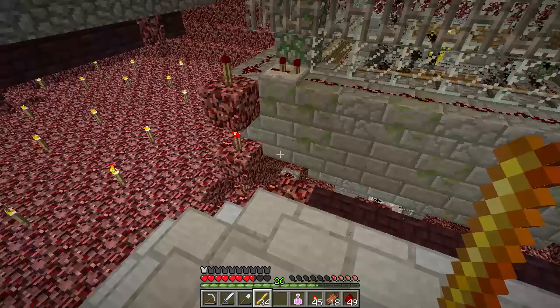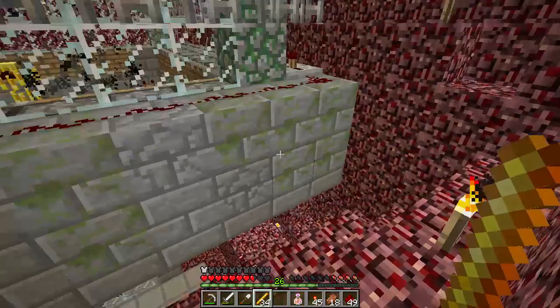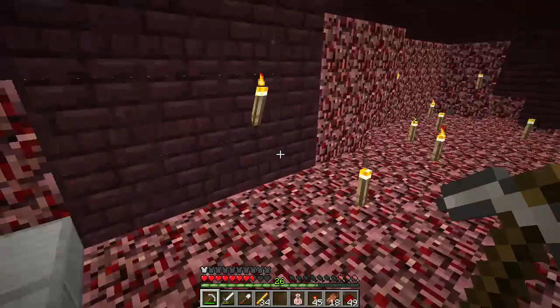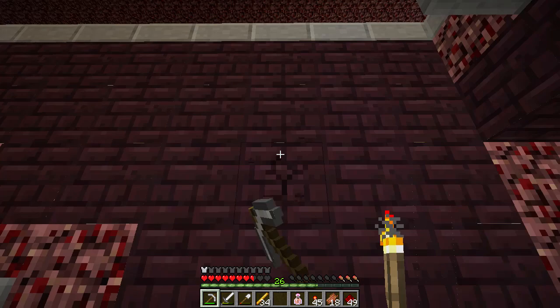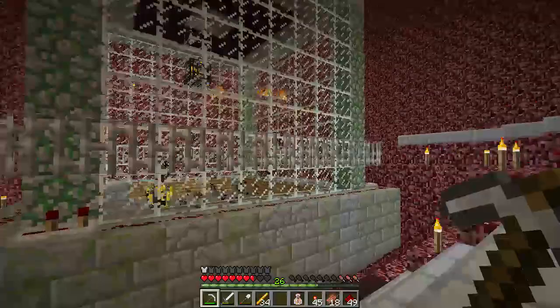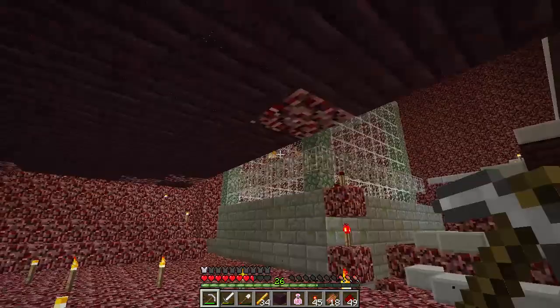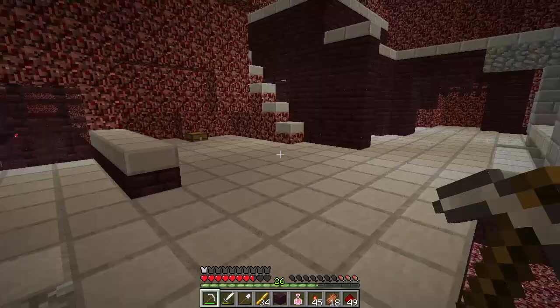A conveyor system would probably make more sense to get everything together and deal with it all at once. This nether fortress area — I'll probably knock it down to this level so there won't be any wither skeletons or blazes spawning, since I think the spawn area only comes down two or three blocks to that level. I do have to stay in range of the blaze spawner itself — standing here it's still in range, but if I get back to around here I'm out of range.